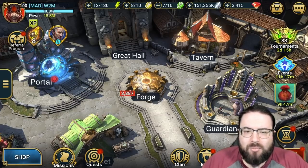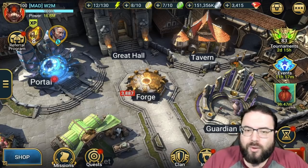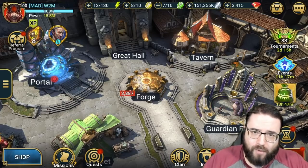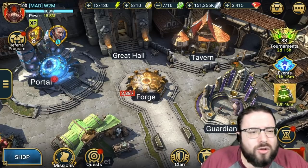The idea is to gear my cleansing decisions with that knowledge in mind. For example, if one type of item is plentiful and strong, I can be tougher on the weaker ones. If a certain item type is scarce, I go a little easier on them. I'm going to use my own account as the example here.